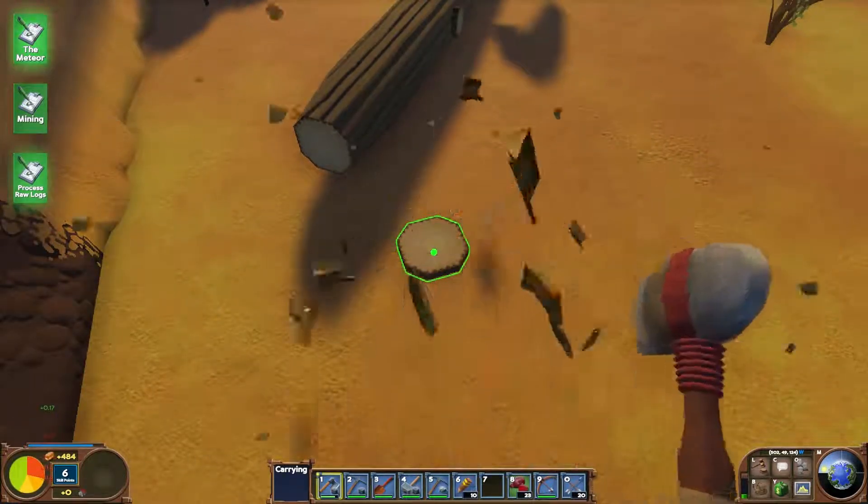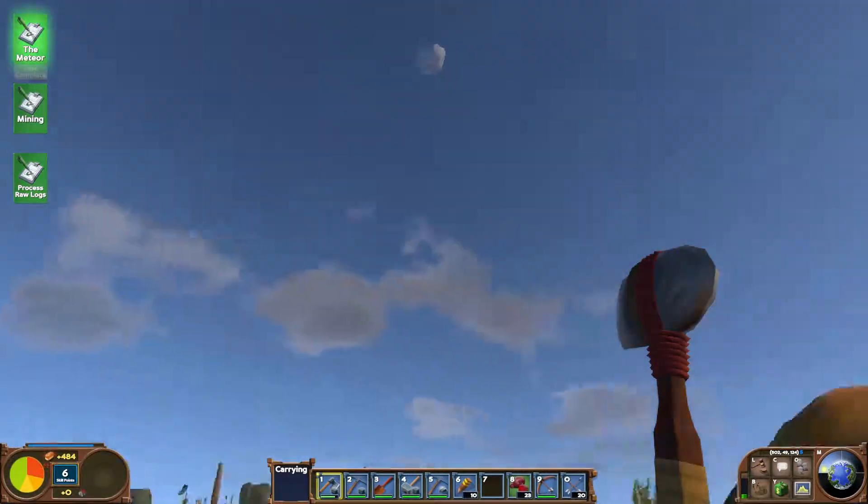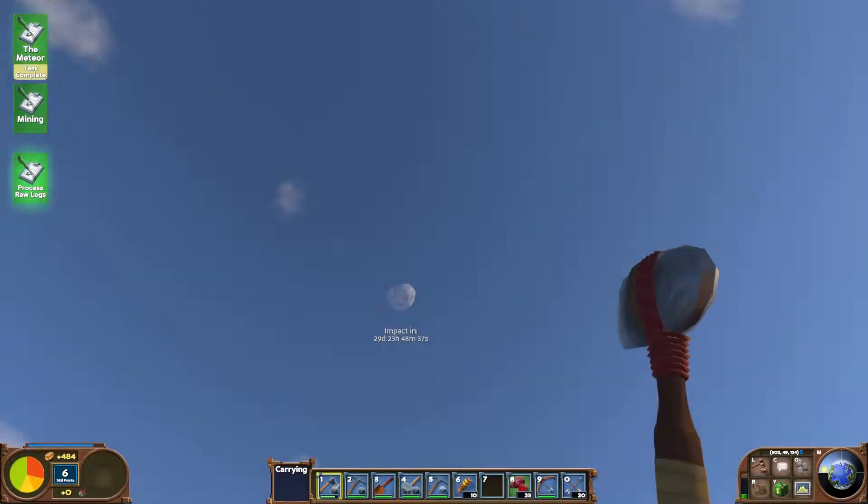So there's a lot of things we can do in this game. The aim of this game is to destroy that meteor in twenty-nine days, twenty-three hours, forty-eight minutes real time, before it crashes down into Earth and kills us.